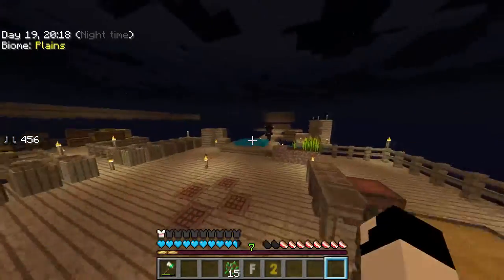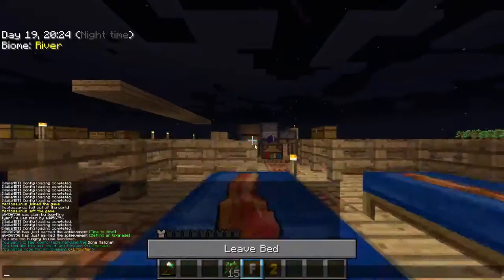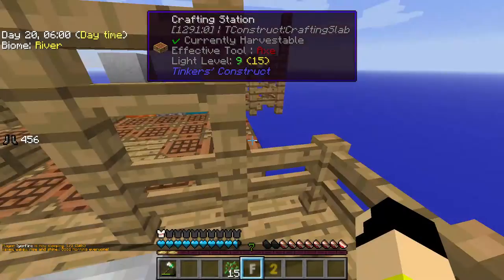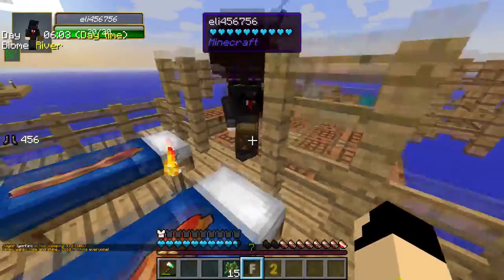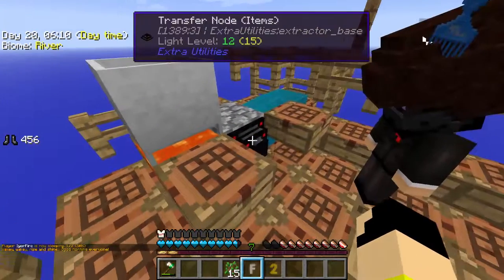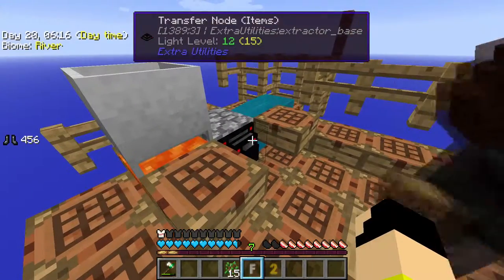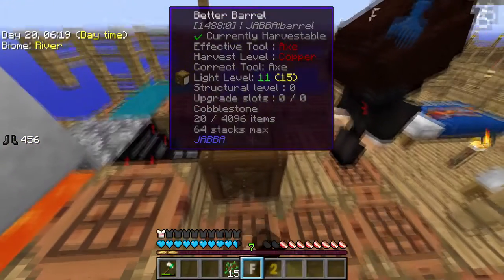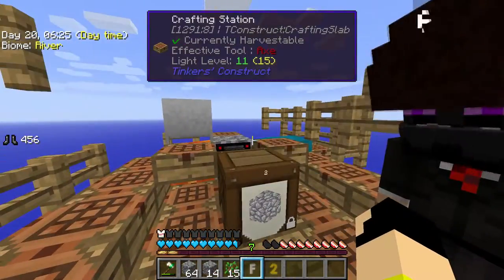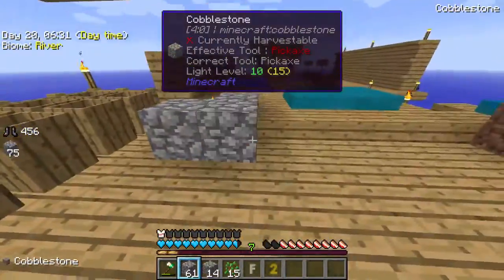Hey guys, welcome back. While we were away, I created a transfer node. I was working on some other thing too, and a better barrel. Basically what we're gonna do is place the transfer node on the cobblestone directly, go inside, place the world interaction card in there, and now that's mining cobblestone. We put a better barrel there and boom — cobble. I already have a full stack!